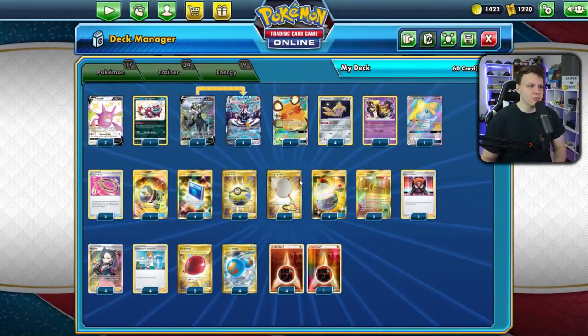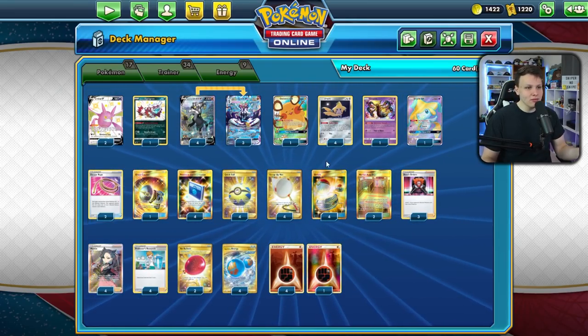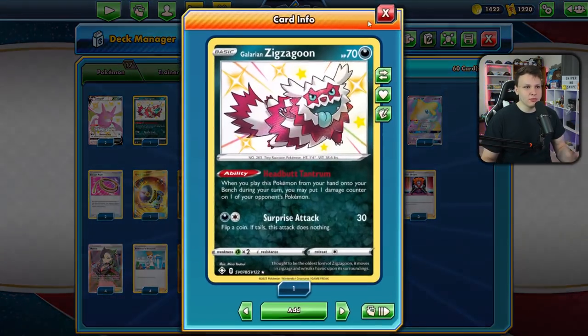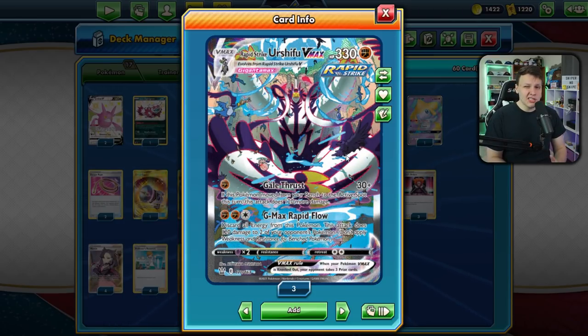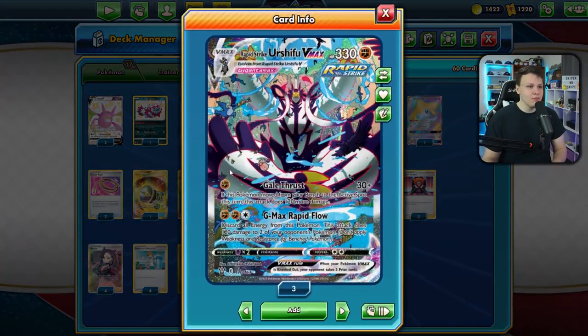We have Galarian Zigzagoon for extra damage with the Scoop Up Nets, and we have Martial Arts Dojo. That's the main reason to play this build — the extra damage from Zigzagoon. You have plenty of space to play Martial Arts Dojo, because one thing Urshifu VMAX can lack is enough damage to keep up with the rest of the decks in the format. With the Zigzagoon, Nets, and Dojos, you can keep up.